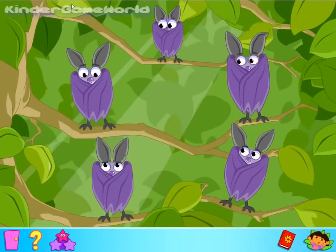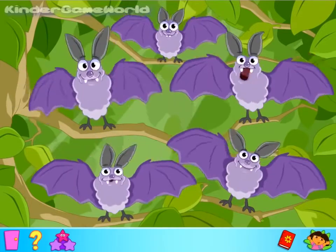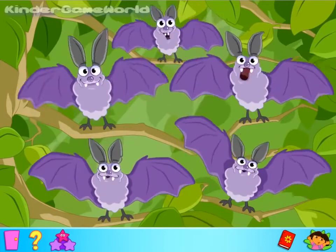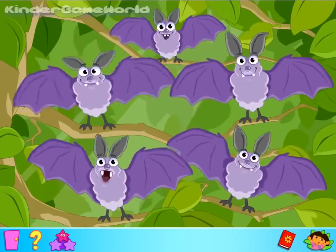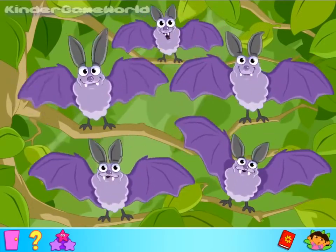Click on the bat you want to sing the second verse. Remember to copy what the bat sings. Night time comes, you go to bed. Bats get up to play instead. Upside down we sleep all day. When it's dark we fly away.